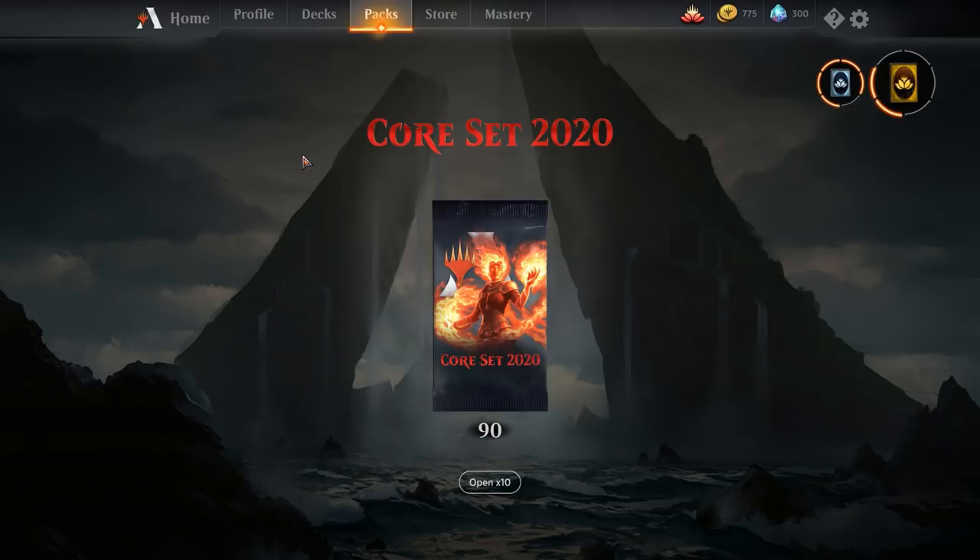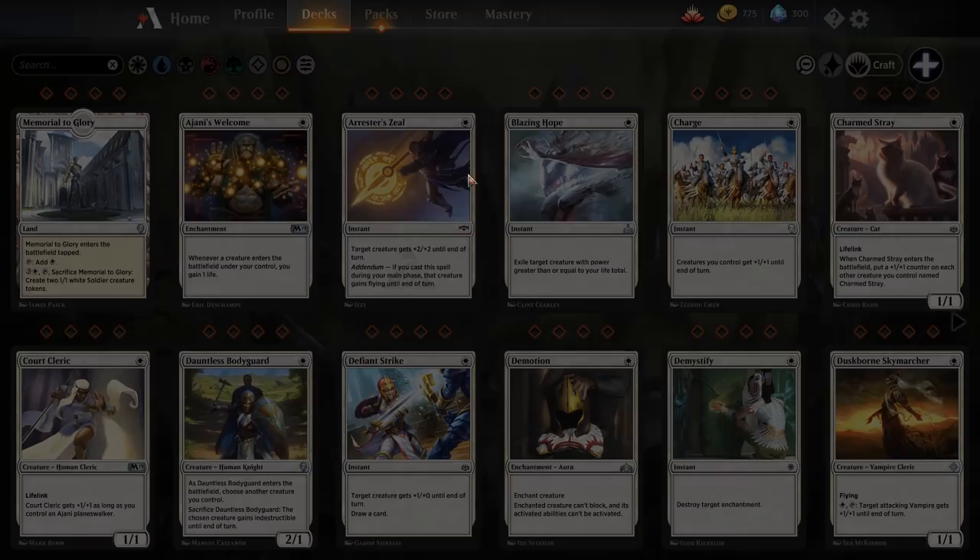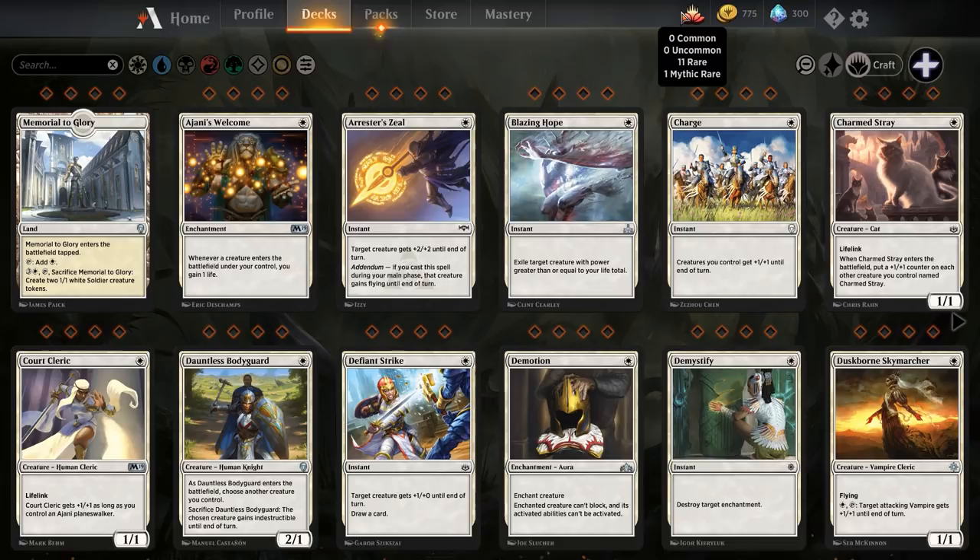I'd recommend if you're going to be opening lots of packs and you're somebody who puts money into the game, go into your collection and spend all of your common and uncommon wildcards first. Commons and uncommons don't have duplicate protection, which means if you open them as part of a pack they go towards vault progress. By using all of your common and uncommon wildcards you increase your odds of getting vault progress — which is just more rares and mythic wildcards, which everybody needs.